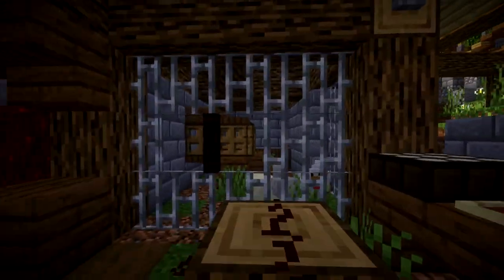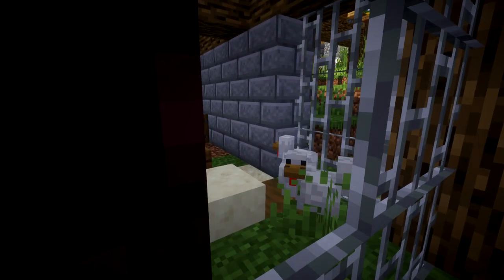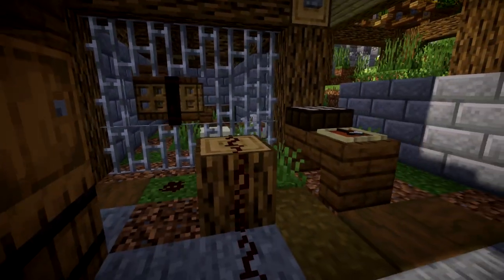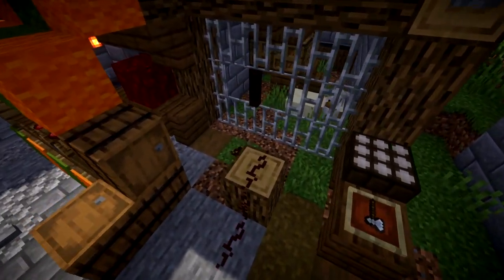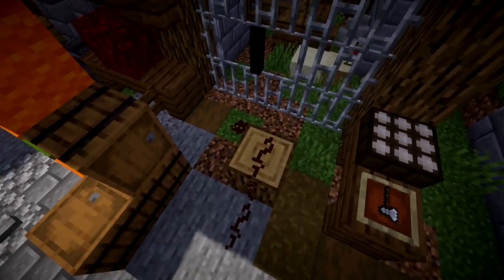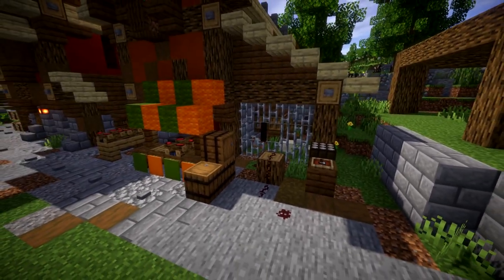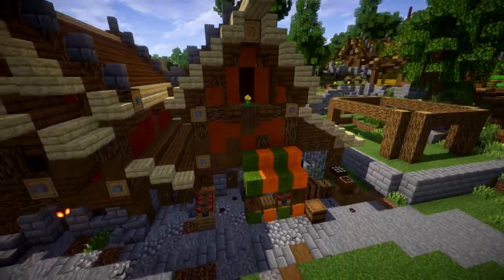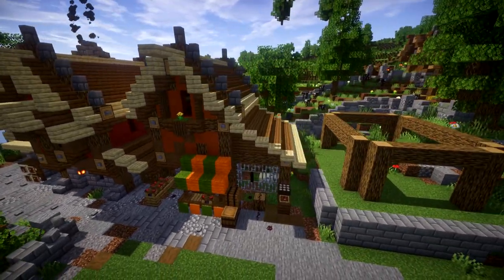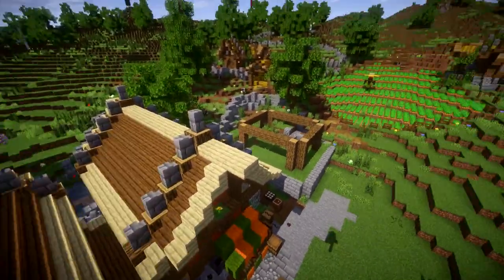Going over to the side of the building, there is a chicken coop built on the side. So obviously for some chickens — they collect eggs, and they also do butcher the chickens. There's a log right here, the chopping block, where they would chop the head off the chicken to kill it and basically end up selling it. That pretty much covers the butcher's house in its current state, and I definitely love the area surrounding it.